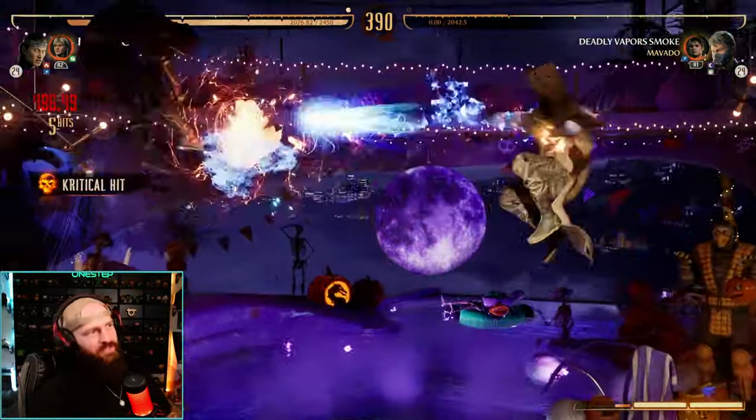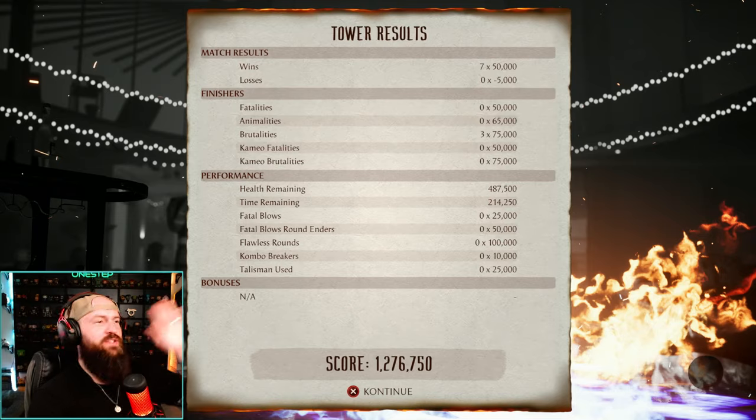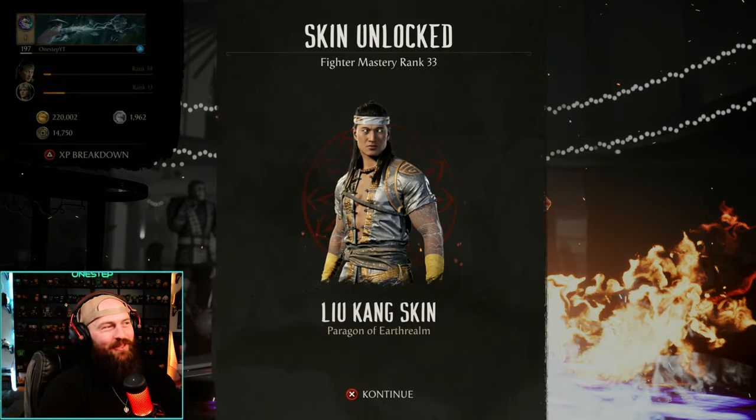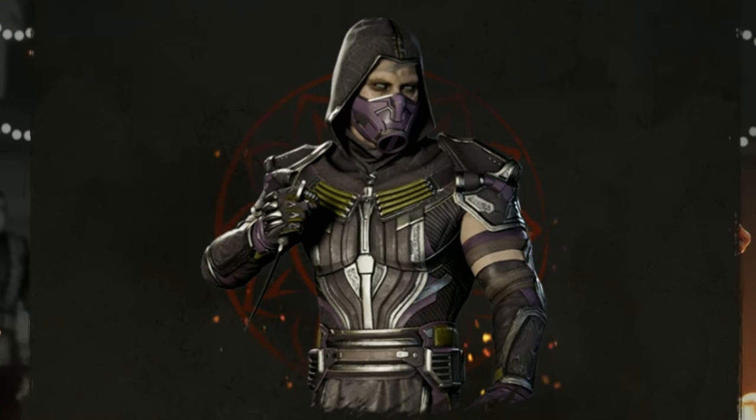All right, we beat the tower. Let's see what our reward is going to be. Took me like eight minutes. What is the first combat card and the first skin that we're going to get? Well, I got a Liu Kang skin, but I don't think that's part of the Halloween event. Okay, so here it is — this new Smoke skin, Insatiable Zombie.